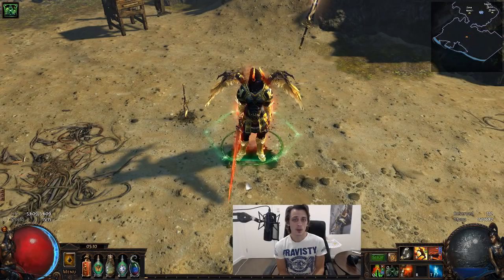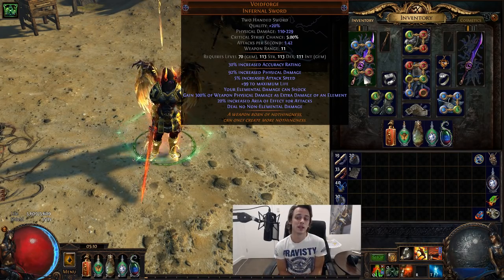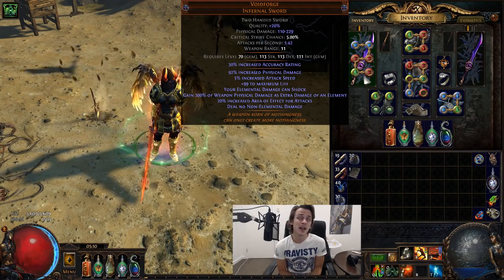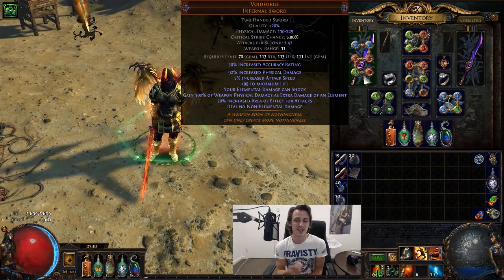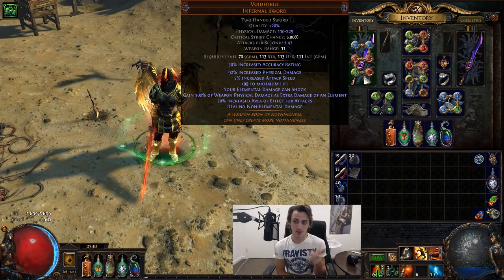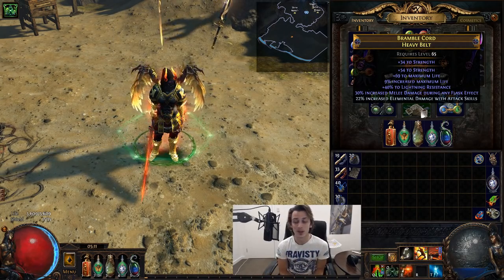Let's get into the gear. I mostly want to go over the actual interaction of the sword and things to consider when building around it. Currently I'm level 87, it's a Raider, and the entire build is based around Voidforge. It has some physical damage — not very much though. Your elemental damage can shock, somewhat relevant for trash clear, but not for bosses. The key mod is 300% of weapon physical damage as extra damage of a random element — every time you attack, you gain a random element: Fire, Lightning, or Cold — based off your weapon physical damage.